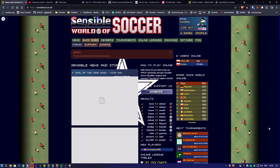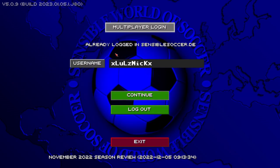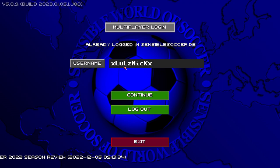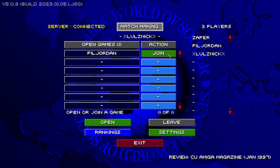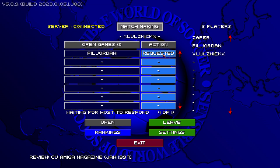And last but not least, the online multiplayer game. I don't think I'll be able to get into a multiplayer game today, but to start off with you need an account on sensiblesoccer.de. Create your account on there so you've got a username and password. Then when you're going to multiplayer, you'll have a slightly different screen — it'll ask for your username and password, obviously case sensitive, and then it should let you join in.